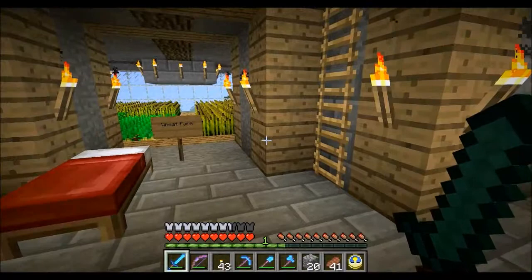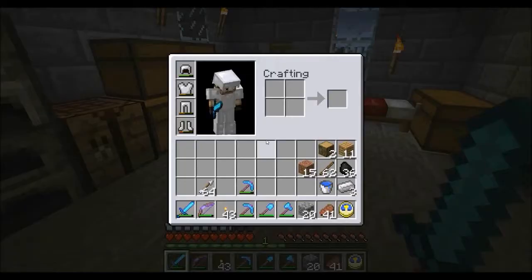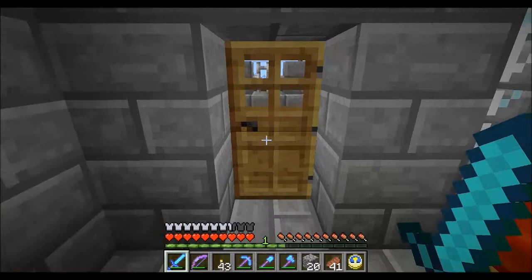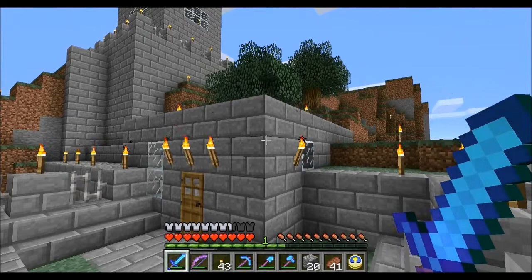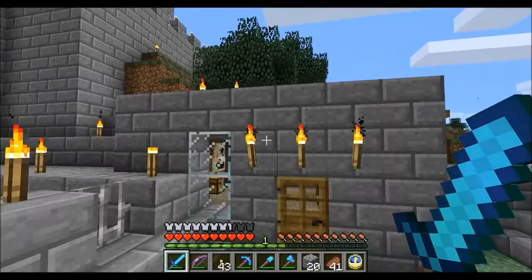I've got beds everywhere so I can sleep at night — not that I'm unsafe in here, just if I want to skip the night it's easier. This is my first starting area. I've made a little spring here to hold water back and it just makes it very easy when you need water. I do carry a bucket on me at all times, generally with water in it. This area was originally all dirt and I've replaced that as time went on. I'm not particularly happy with it so I'll probably change it. I'll probably change this door to an iron door and put a stone pressure plate there because I already have one on the inside.